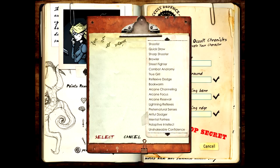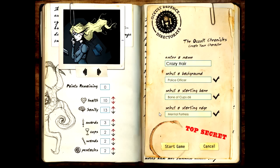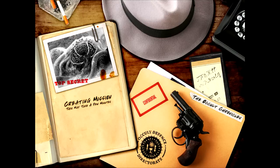We need to select a passive ability - we're going to go for Mental Fortress, because it's going to help us reduce how scary things are going to be. This is based on my couple of hours with the game, but I think it's a really cool game. So we've built our Crazy Hair police officer with Bone of Cups and Mental Fortress passive ability. Let's start the game.